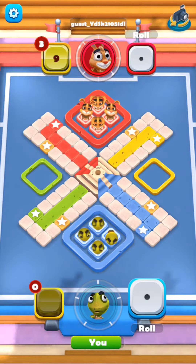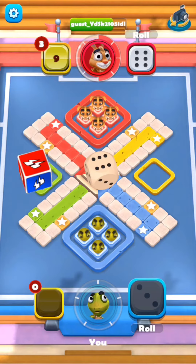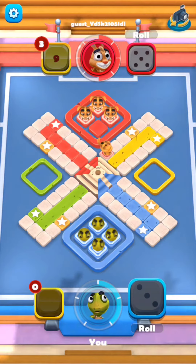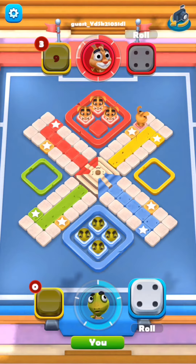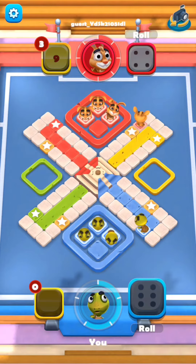I chose turtle and the opponent chose rabbit. You'll be throwing two dice — one is a regular dice and the other is a shock dice. If it lands red, the rabbit's power will be increased; if it lands blue, my power will be increased. When it's full we can use the power of the coin we have chosen.